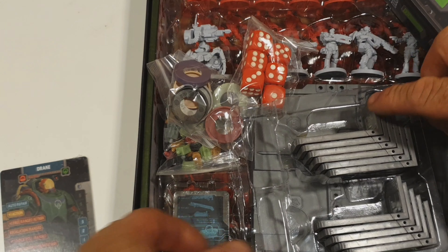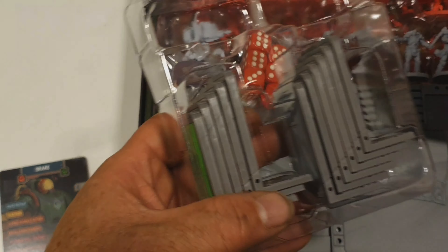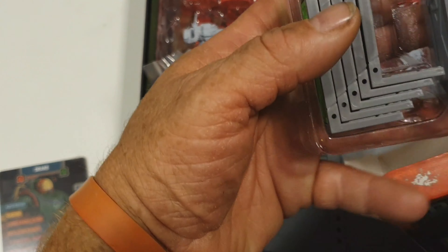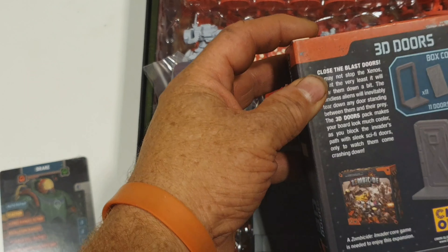These are basically doors that are 3D and they open and close like that. In the pack you get 11 doors — 5 neutral and 6 coloured. So quite cool for your game, and just a nice little addition. The doors actually come off as well.